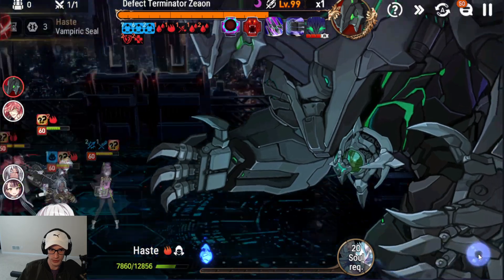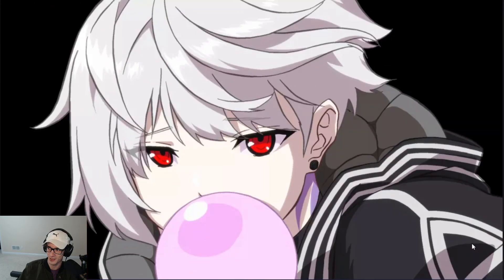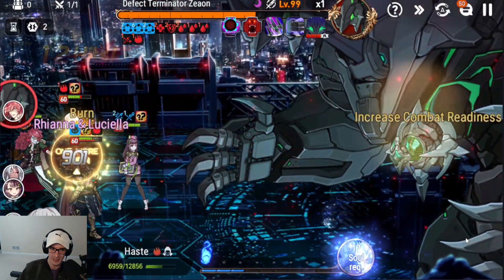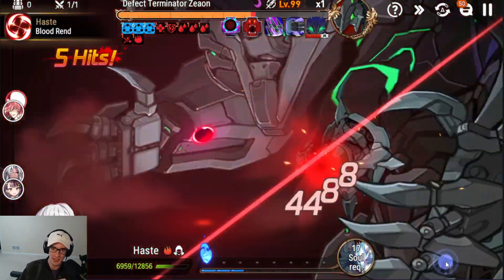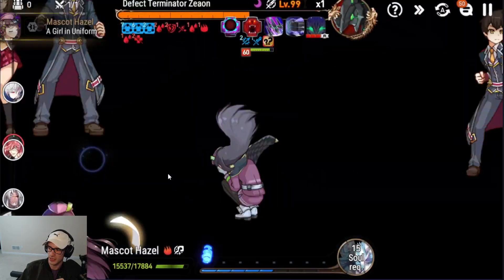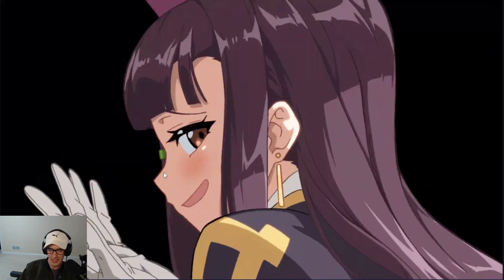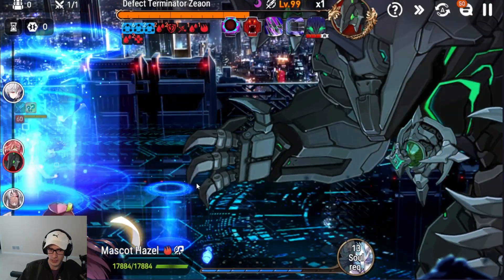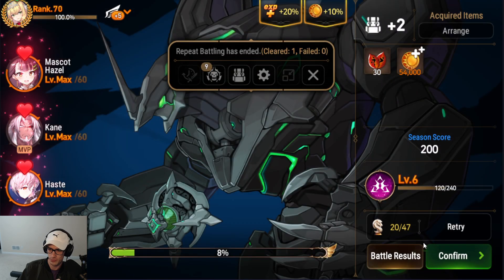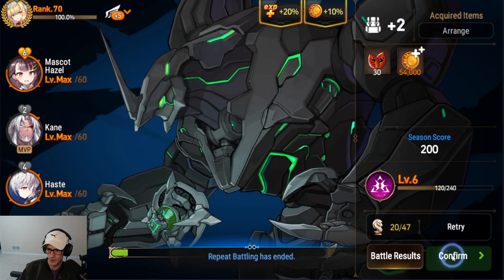It depends on if Haste RNGs — if Haste RNGs we don't get a Cain turn. That's one of the bad parts about using RNG Haste. Any RNGs and we don't get an additional Cain hit right here, which is fine. We'll just go in and do one more run so you can see what the beginning of my run looks like. But that's really all I have to talk about this — if you're a new player, I would definitely say do not worry about trying to do Rift, it's not worth it at all.